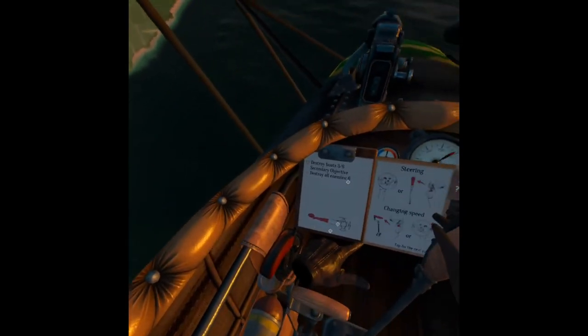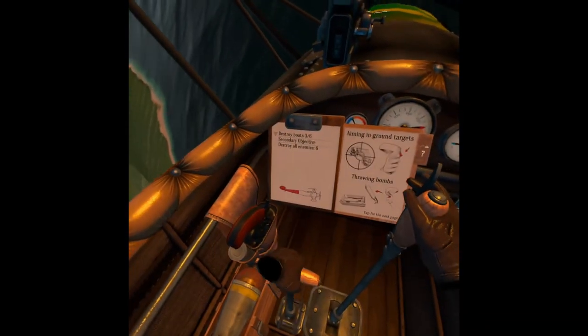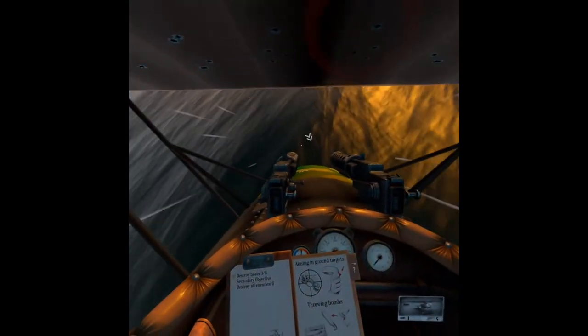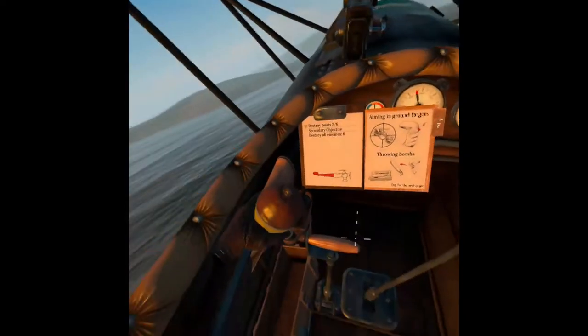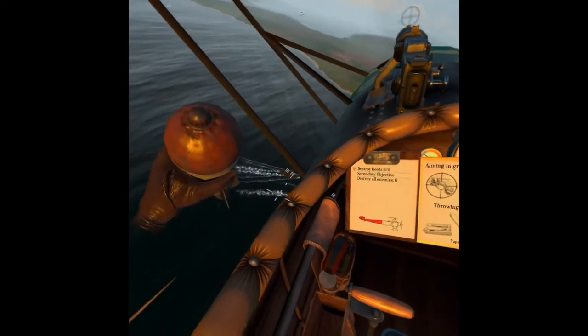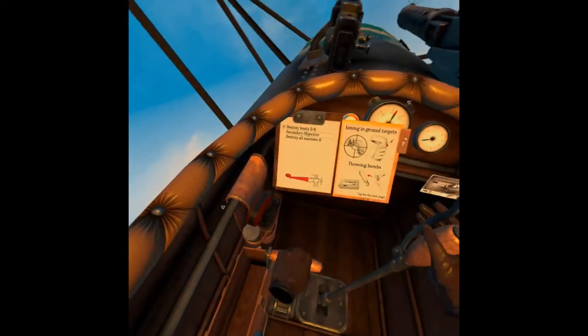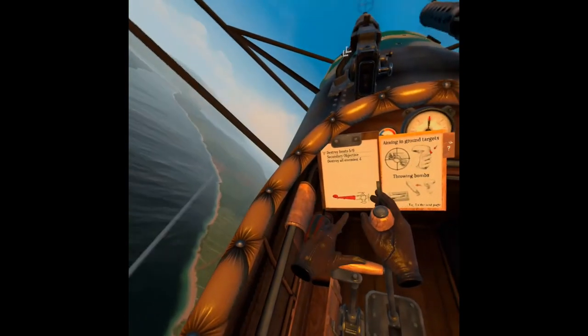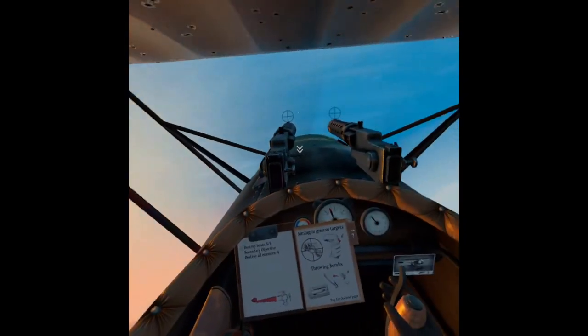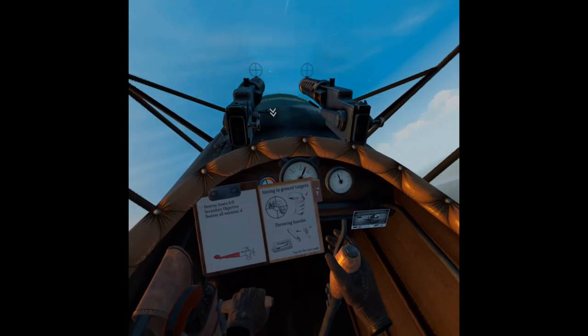I just wish you could move that book completely out of the way or turn it off — it's so stupid. Barely made it! You can see all the bullet holes in the wings and the flaps working. It's a pain during the bombings because if your stick is moved when you drop that bomb, the controls switch back to the stick and your plane jets all over the place.